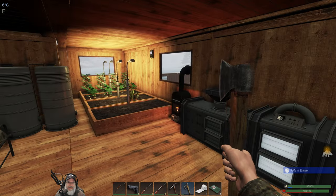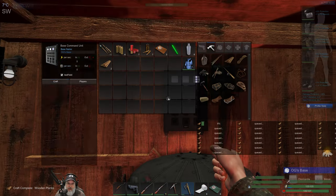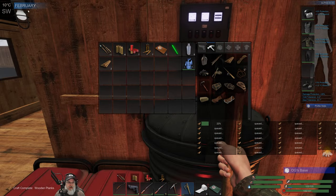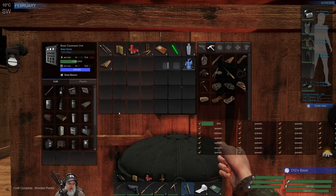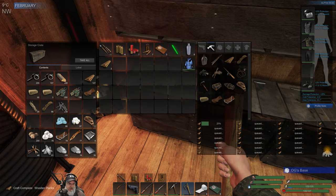Welcome back everybody to Subsistence, I am Old Guy Gaming. In this episode we are going to build our first wind turbine. It is February now, just turned February, so we are in the last month of winter. Let's see what we need - we got all the mass and power built up. We're going to need three circuit boards, two ropes, and some adhesive.